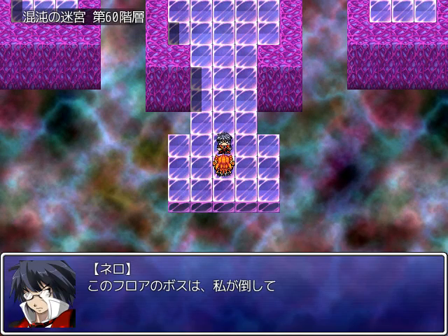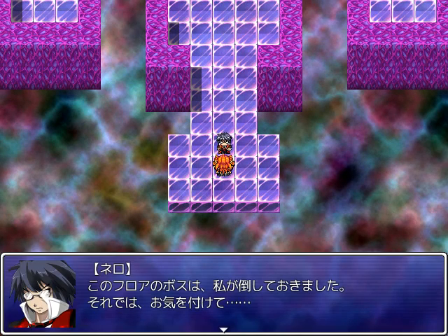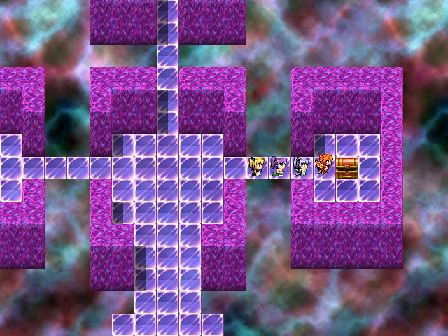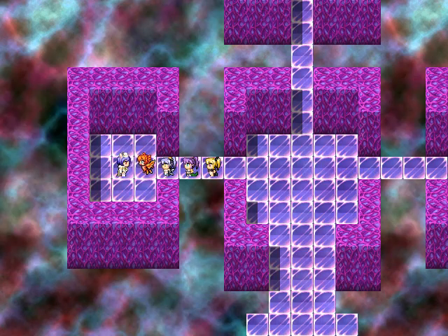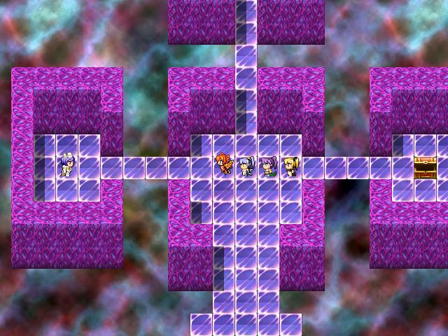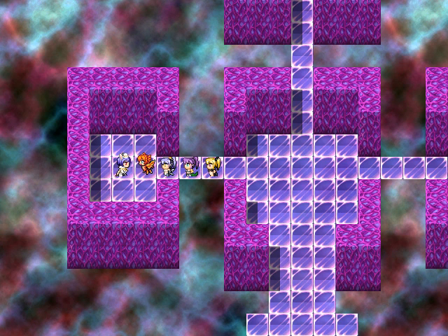Not on this level, though. We've gotten to the boss level and Nero is here — he's already taking care of the boss. He tells us to take care and then disappears. In the Labyrinth of Chaos, every 10 levels you get this chest. The boss would normally appear right here, so even if you don't want to fight the boss you get the chest. Typically it's a seed, or some useless thing that I hate looking at.